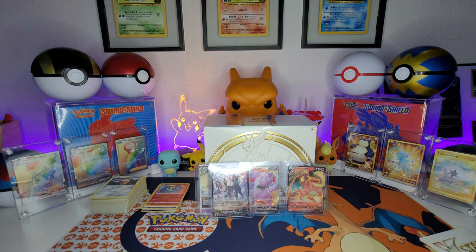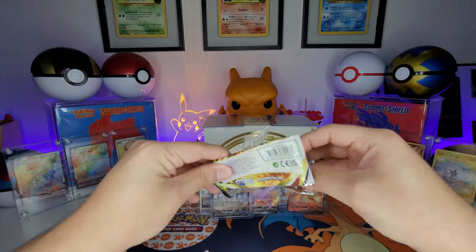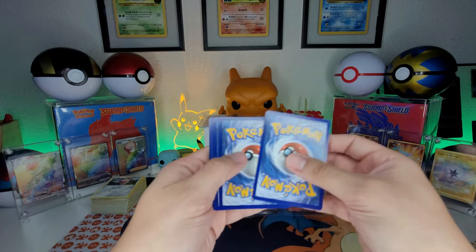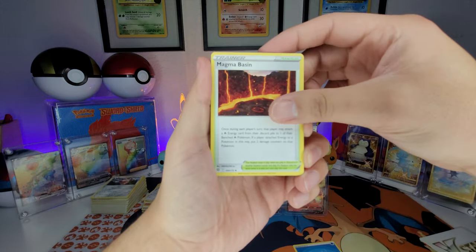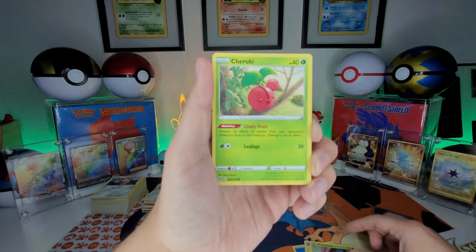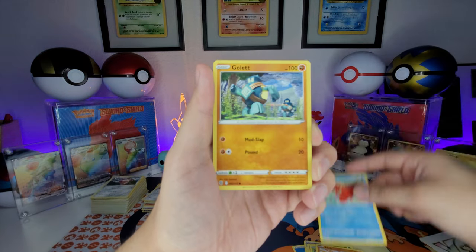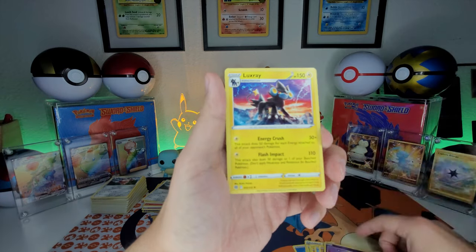I should just end the video right there — but I already have this last pack open so let's get it! One, two, three, four to the front. Got water energy, Collapse Stadium, Cherry Berry, Sawk, Gullet — reverse holo Belt Guy and non-holo rare Luxray. Alright, I'm gonna end it right here.